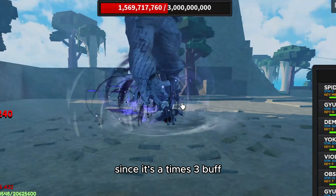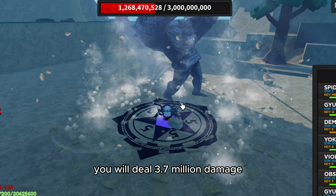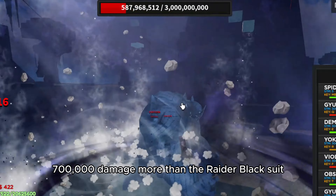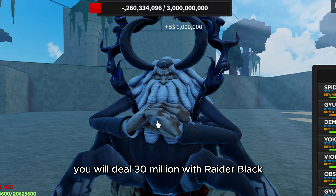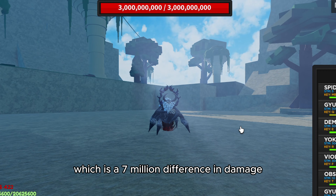Using the raider black suit you will deal 3 million damage since it's a 3x buff, but using the raider pink suit you will deal 3.7 million damage — that's 700,000 more than the raider black suit. If you use that attack 10 times, you'll deal 30 million with raider black and 37 million with raider pink, which is a 7 million difference in damage.